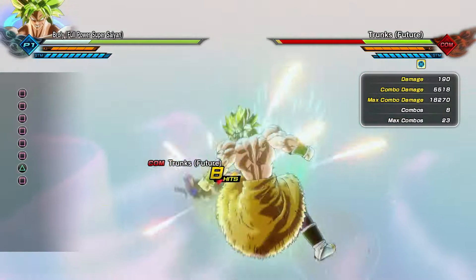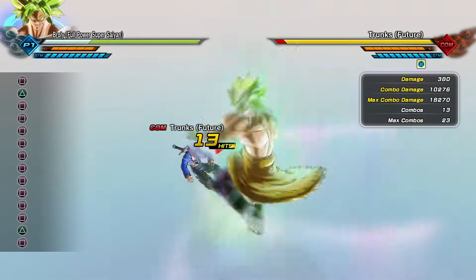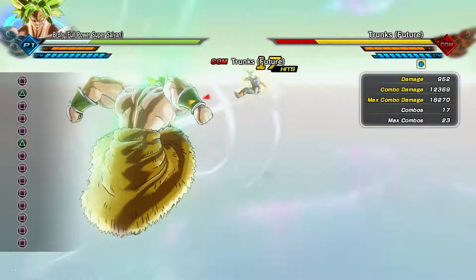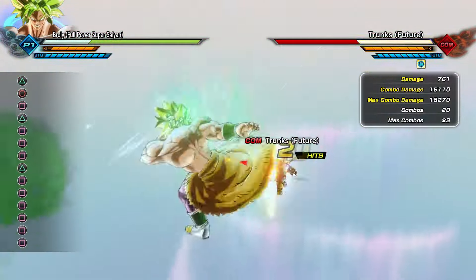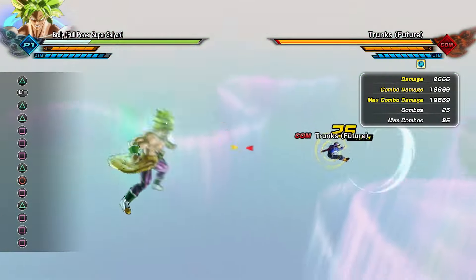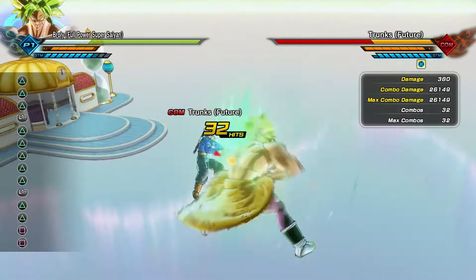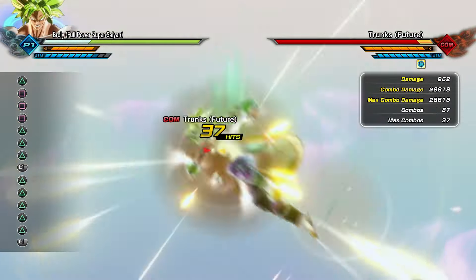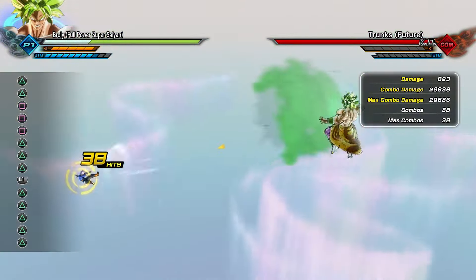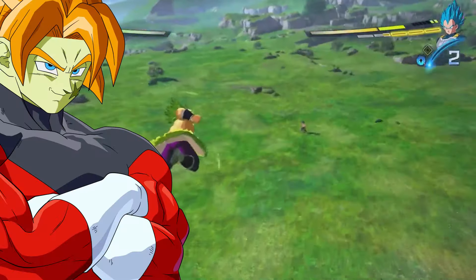He stomps you into the ground, he hammers you with his forearms, he tackles you, he clotheslines you. This character feels like Broly. You can even put his moveset on the OG Broly and it still fits because it is the essence of Broly. He's not just a generic big guy — he's not going to just throw generic wide haymakers like whatever the hell they did in Dragon Ball Sparking Zero.